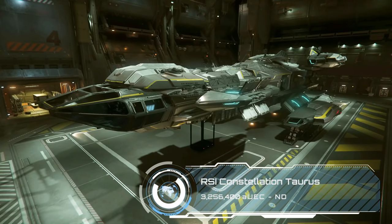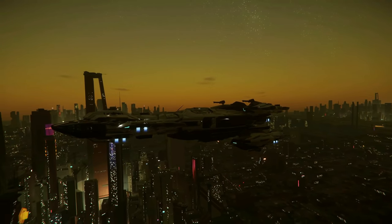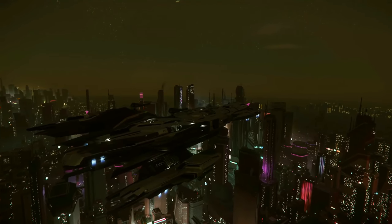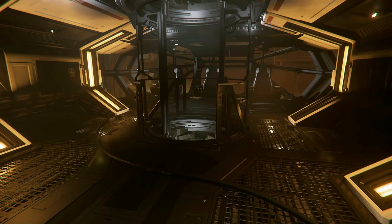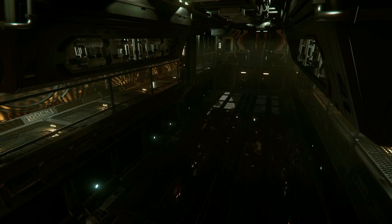When I last did a series like this it was convenient that the Constellation series began at just over three and a half million with the Andromeda, but now we have the Taurus cargo variant at 3.26 million throwing that off. For this kind of money it's a really interesting proposition — it carries 174 SCU of cargo, a really decent amount, and while it sacrifices the snub craft of the other Connies it's still a really cool multi-crew ship for trekking across the system. Personally the Freelancer Max would still be my stop-off on the way to a bigger hauler like the C2 or the Caterpillar, but the Taurus should inspire a debate, and for miners out there 174 SCU might be the perfect amount for those runs to sell quantanium at the TDD.